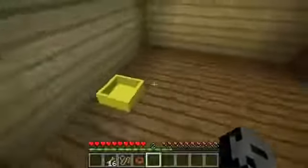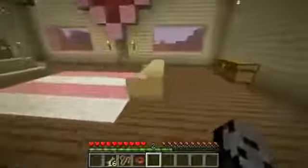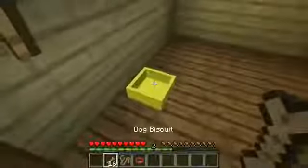I'll put down your little dish for you. So this is what the dishes look like, guys. They look pretty cool. I actually really like them. It's a nice little decoration piece in your house if you have a dog in your Minecraft world. Can you put food in it? Oh, it would be cool if you could put some biscuits in there. I don't think that's possible at the moment. Maybe they'll add that at some point.